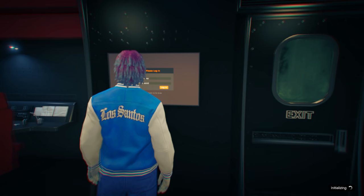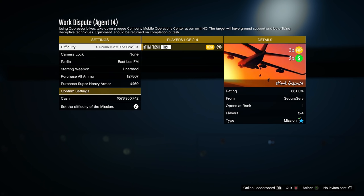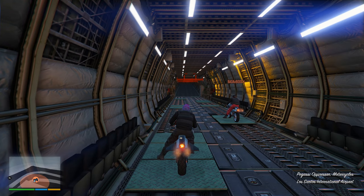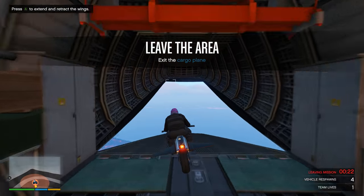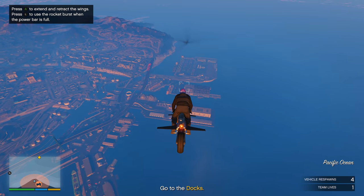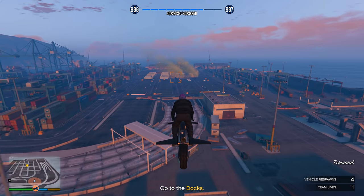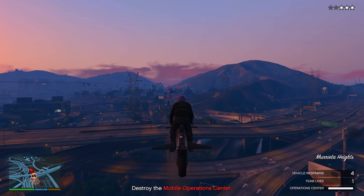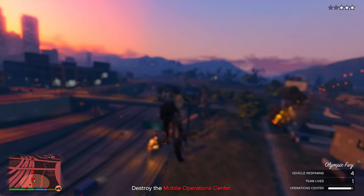All of these MOC missions are going to be paying triple money and triple RP this entire week, so go ahead and start up whichever one you want. I'm going to start up the one called Work Dispute, which is pretty easy as long as you have one other person who knows what they're doing. In all these missions, make sure you set the difficulty to hard so you get paid 1.5 times more money. For Work Dispute, we dropped down from a cargo plane, destroyed every single enemy including helicopters, then destroyed an MOC that was running away on a highway — and that was it, taking around five minutes.